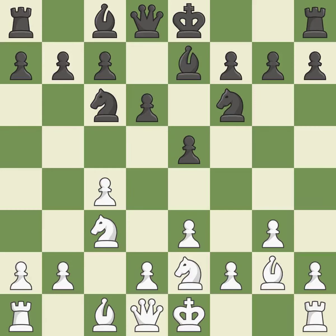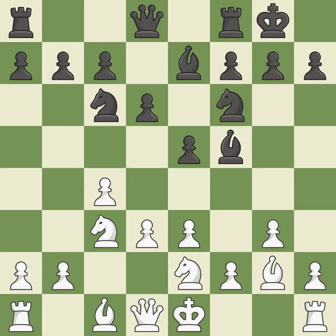A knight moves out of its beginning square and into the action — ideal. A bishop moves out of its beginning square and into the action — quite good. This prepares the bishop for development — excellent. Castling gets the king to a safer square out of the center of the board while also developing a rook. Castling kingside tends to be safer because the king is further from the center — excellent.